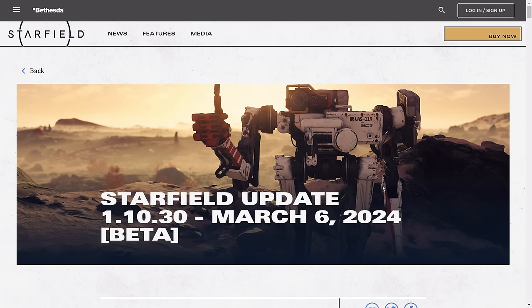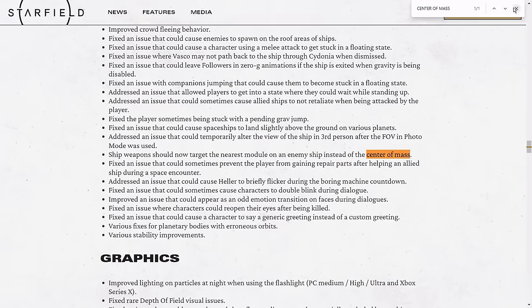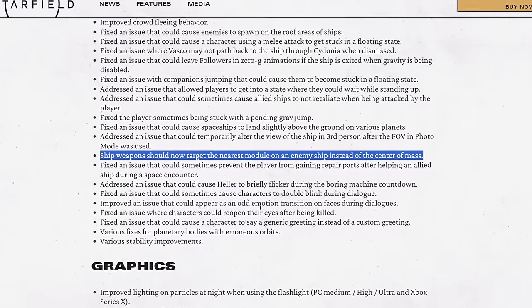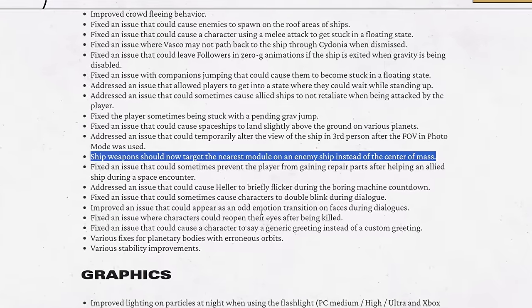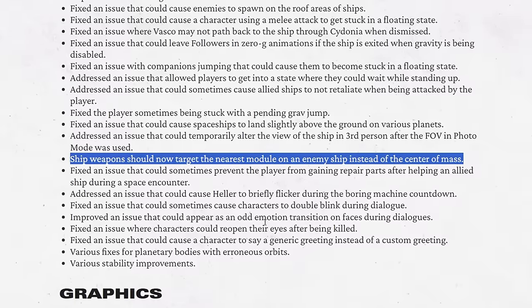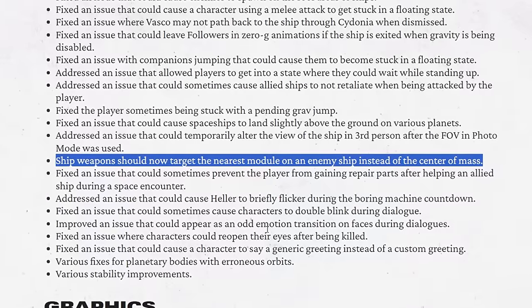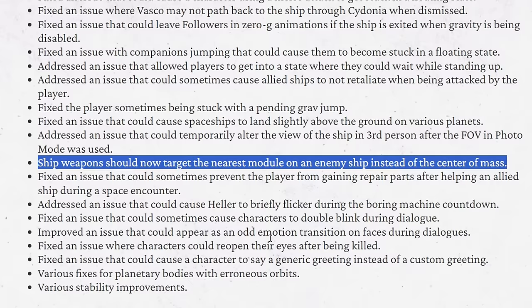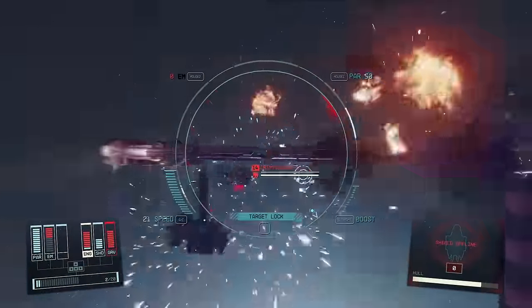If you go to that page and search for 'center of mass,' you'll see the relevant line: 'Ship weapons should now target the nearest module on an enemy ship instead of the center of mass.' The way they worded this is really confusing — this seems to apply to your ship's weapons instead of the enemy ship's weapons. They should have worded it as: 'Enemy ship weapons should now target the nearest module on your ship instead of the center of mass.'